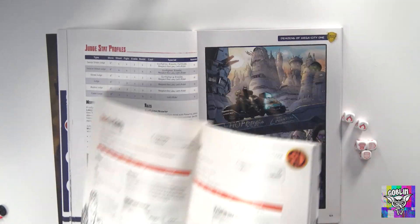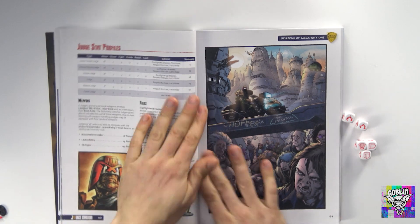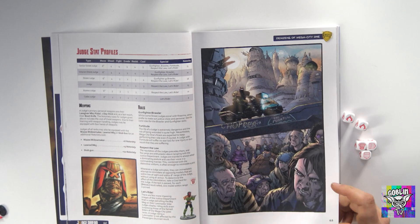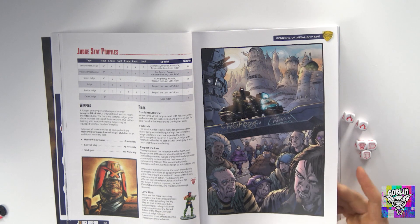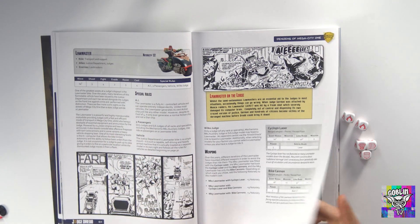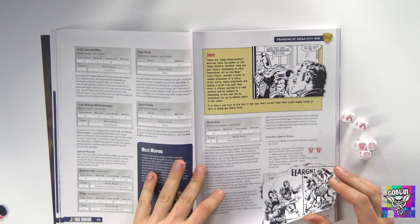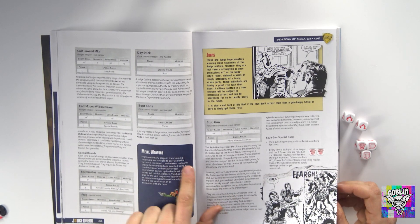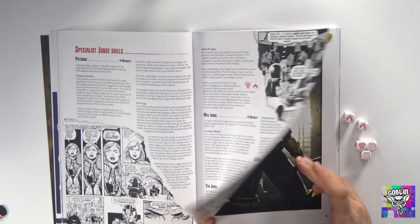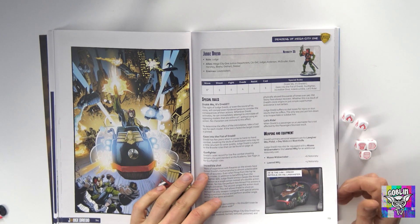There probably needs to be a conversion chart, and perhaps there are character cards that would help you convert these. Most people will just be looking at Judge Dredd right now. There are stat profiles for all the available characters, including Dredd on his Lawmaster. The side judges are coming soon, so it appears Warlord has planned pretty far ahead. There is a stat profile for the Angel Gang and Mean Machine Angel, but not the rest of the Angel Gang.